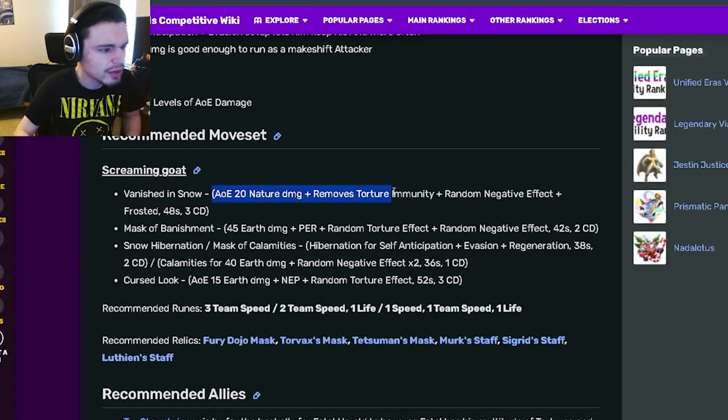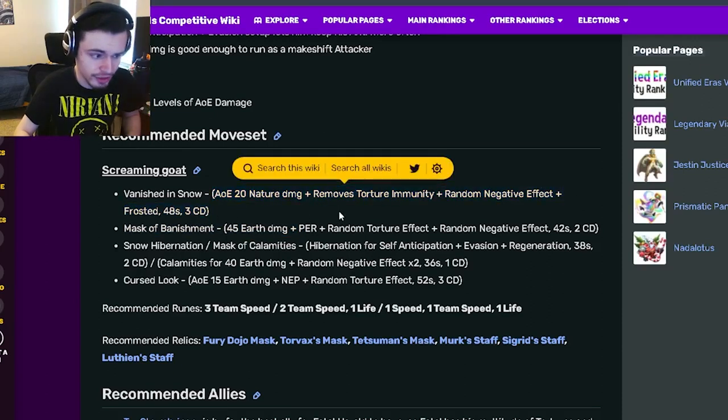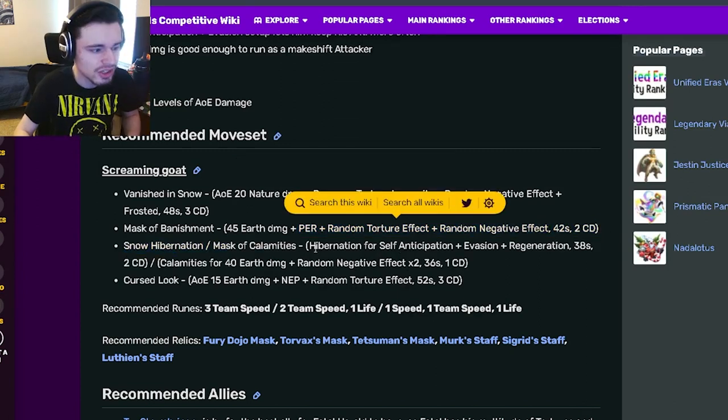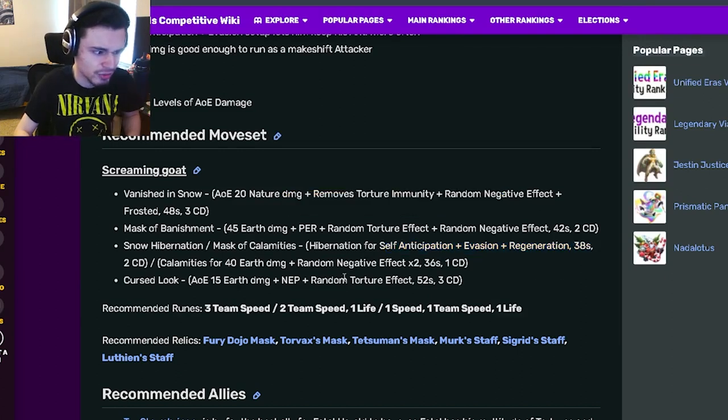He has an AOE that removes torture immunity with a random negative effect and frosted, which is a really good move. He also has a PER with a random torture effect and random negative effect, which is really good. He also has a self-anticipation with evasion and regeneration, which is great.